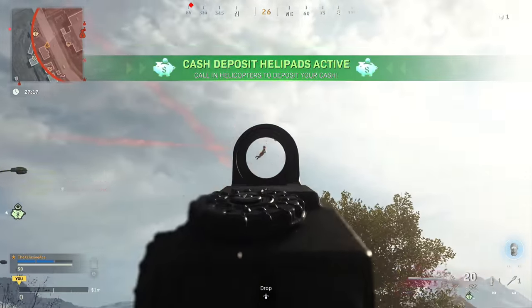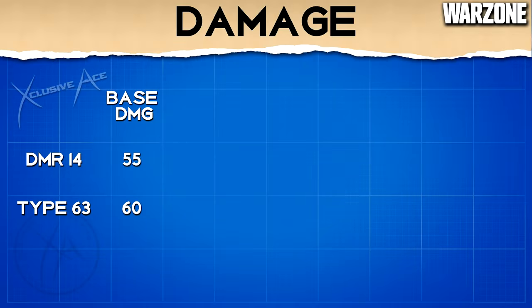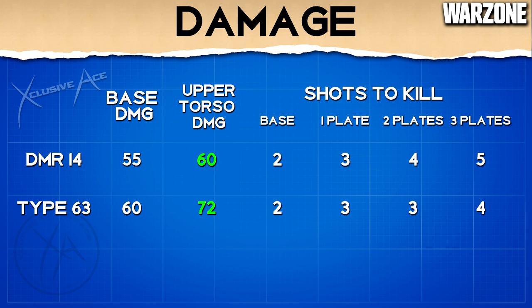Let's kick it off with damage. Our base damage with the DMR-14 is 55 and with the Type 63 it's 60, so you deal a bit more damage with the Type 63. With both of these we do get an upper torso multiplier — for the DMR-14 our upper torso damage is 60, whereas with the Type 63 it's 72, so we get a pretty decent jump there. Without any armor plates, both of these are going to be a two-shot kill to the upper torso.